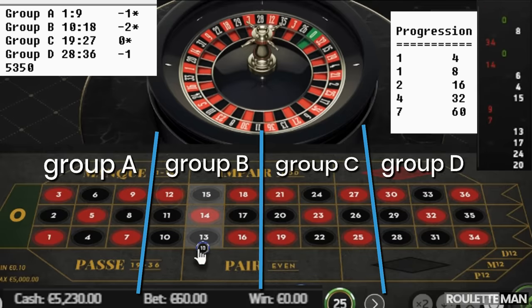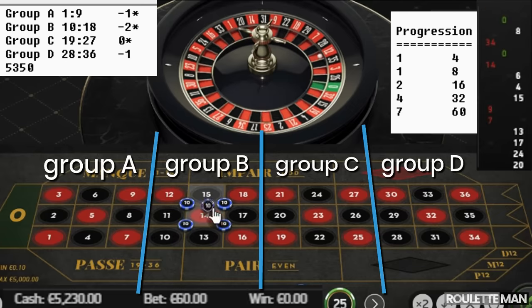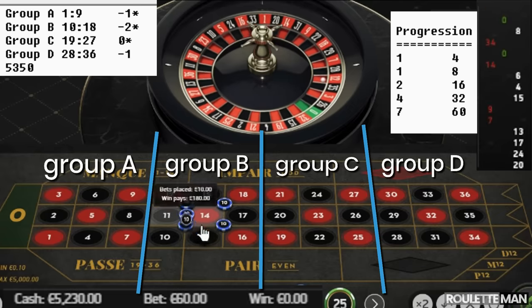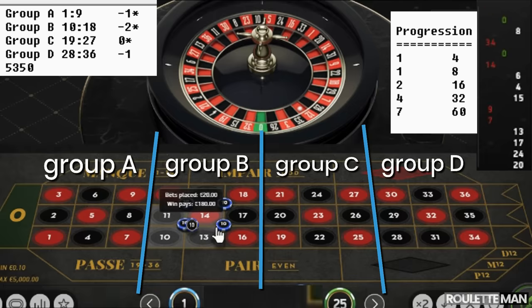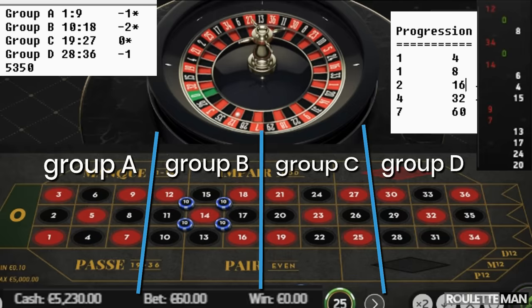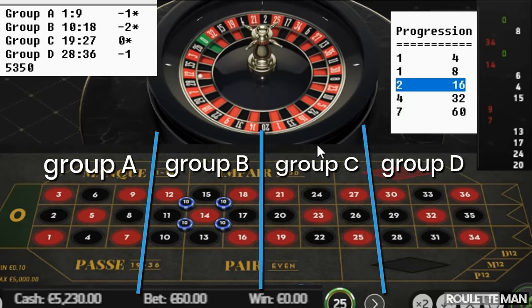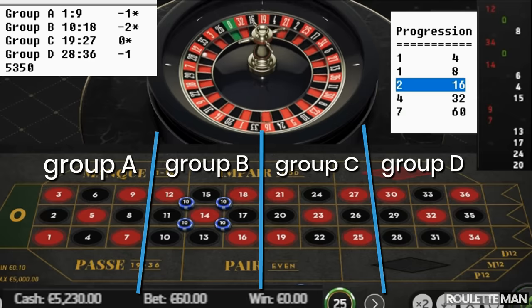Group B, numbers ten to eighteen. We're now on the third step of the progression, which means we bet two units on Group B. We are looking for a repeat.